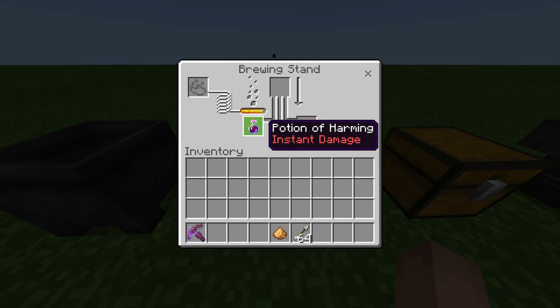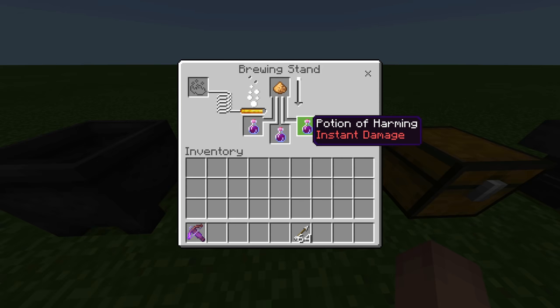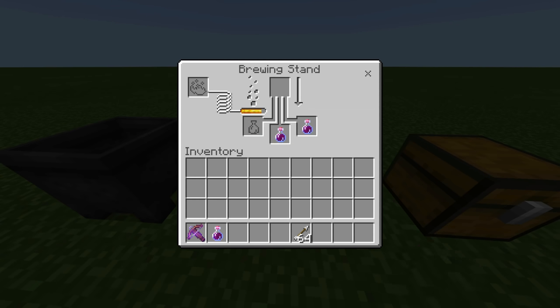Now that we have the Instant Damage Potion of Harming, we're going to add Glowstone Dust in order to upgrade it to Instant Damage II Potion of Harming.